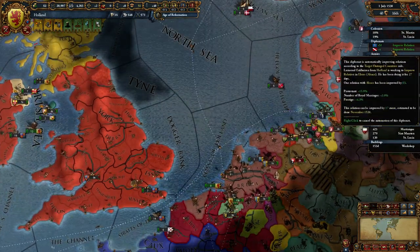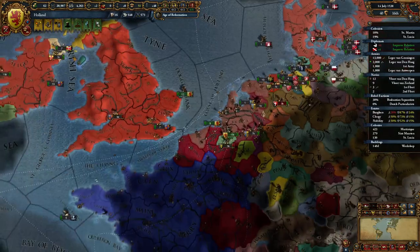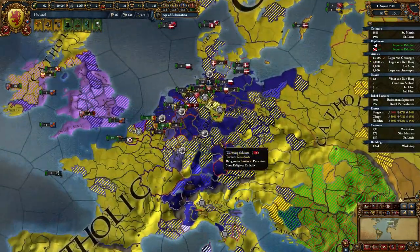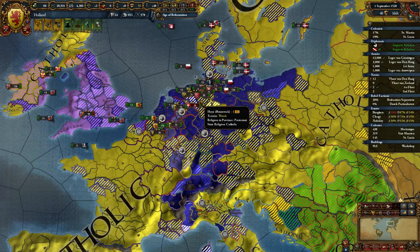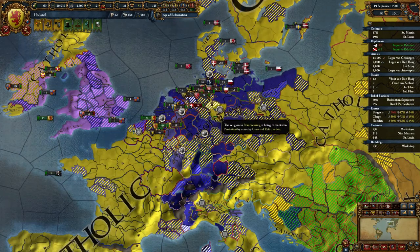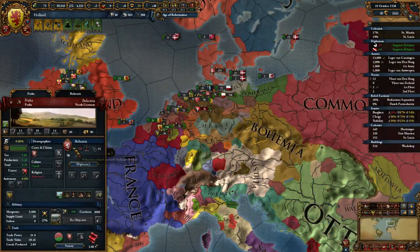Our relationships are slowly convincing people to like us again. The HRE is converting fast to Protestantism — apparently Brunswick is putting up a fight, although I don't think they're going to do very well. They do have Catholic Zealots in their capital and the rest of their lands are being converted to Protestant. I'm honestly surprised that Bohemia hasn't converted.